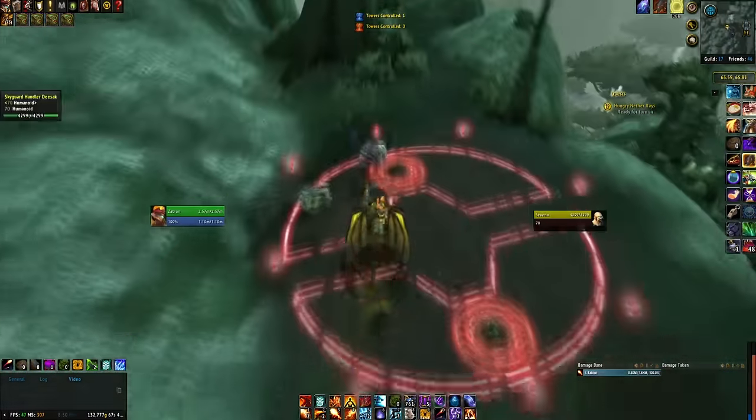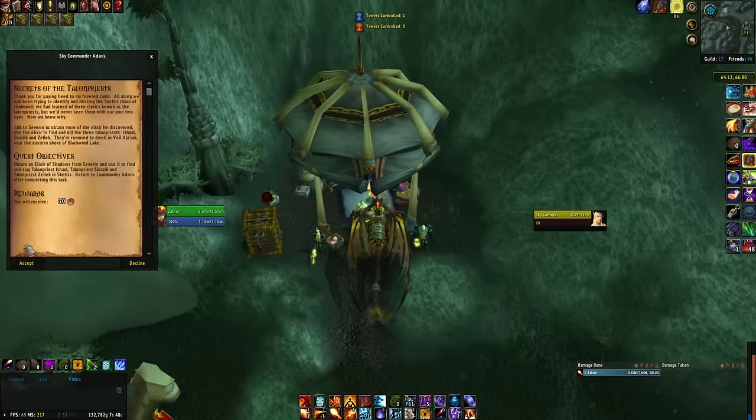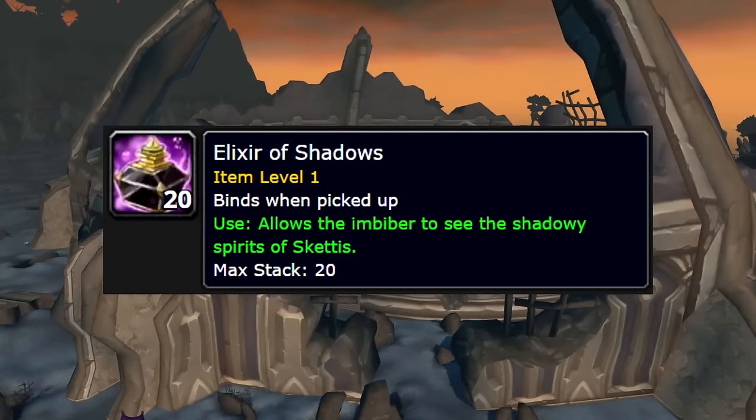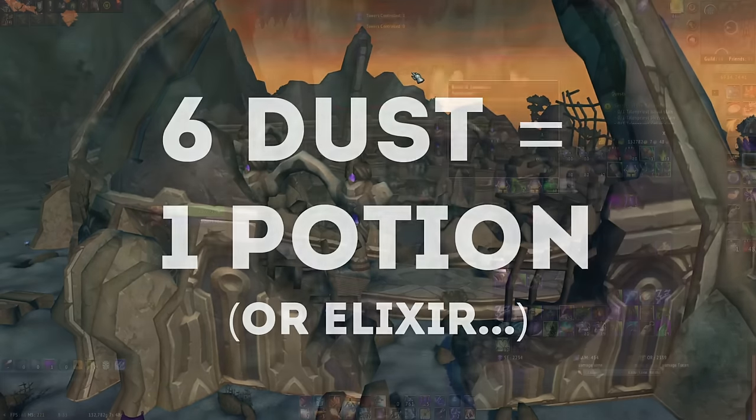Go ahead and turn these quests in and pick up the one new one. Before you set off to complete it, notice how your dust quest gave you a potion. This potion is actually pretty vital to this rep grind and only lasts for 20 minutes. You won't be able to complete this grind without it, so make sure that you loot every single mob you kill for more dust, which can be handed in to the dust quest giver — six dust will get you one potion.